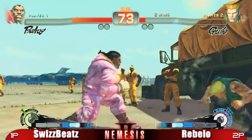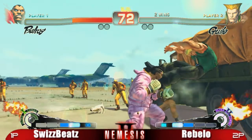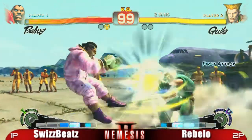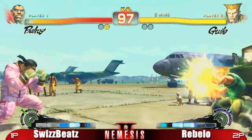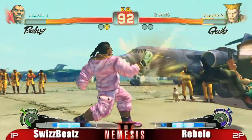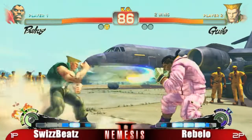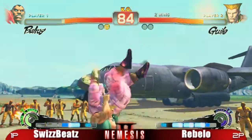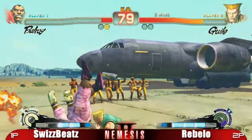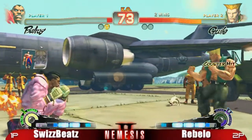Very difficult for Guile to do anything to Balrog in the corner. Very nice display. It really is a game of patience for Balrog, a game of waiting it out, trying to get into the corner. From the right range, you can jump over Sonic Booms with an early jumping fierce, and it will beat out most of Guile's options, including that air grab. Solid combo — Rebello very reliable when it comes to converting damage once he starts his hit.